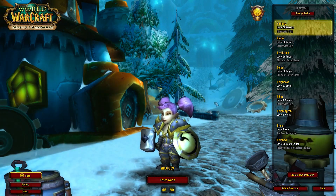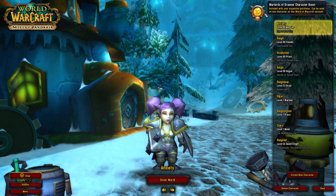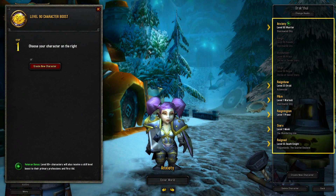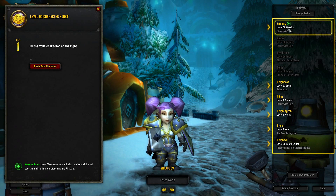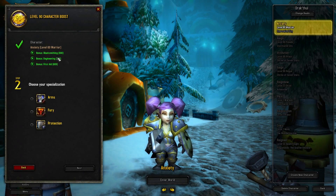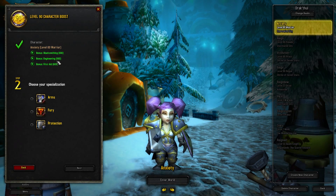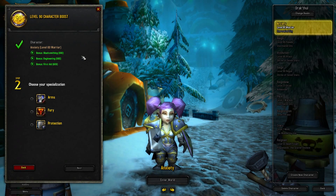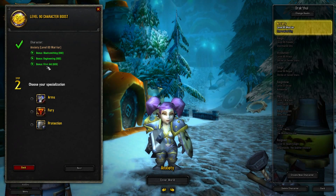I have my little gnome warrior here. I just got to level 60, which should give me the veteran's bonus — maxed out professions. We can create a new character if you want, but I want to use my warrior here. It's going to boost my Blacksmithing and Engineering, the two professions I picked up. I also heard that if you don't have any professions and you're over level 60, it will pick two random major professions.